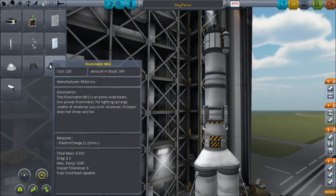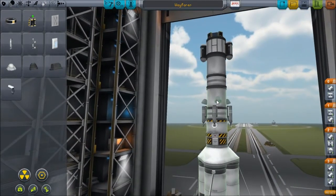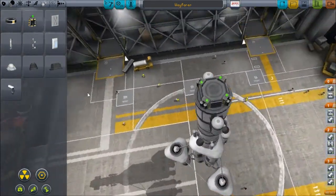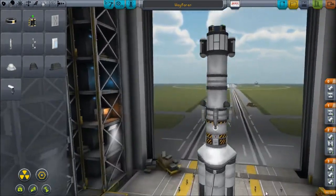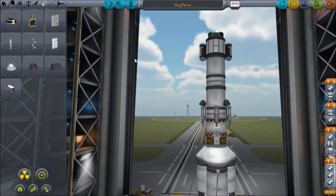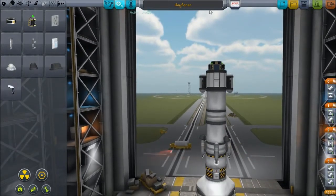Let's put lander lights on this thing so there's a possibility of us seeing where we're going. Hopefully that doesn't mess things up — it probably does, but I don't know. Just in case we need to land in the dark, which is something I'm hoping to avoid. I just realized I could put a battery there too, and it'd be allowed — it's not an illegal move.